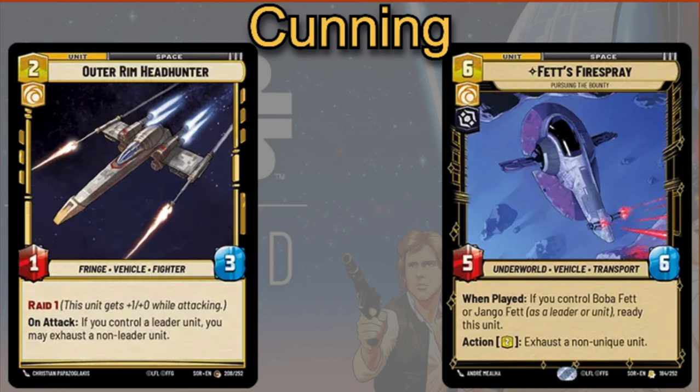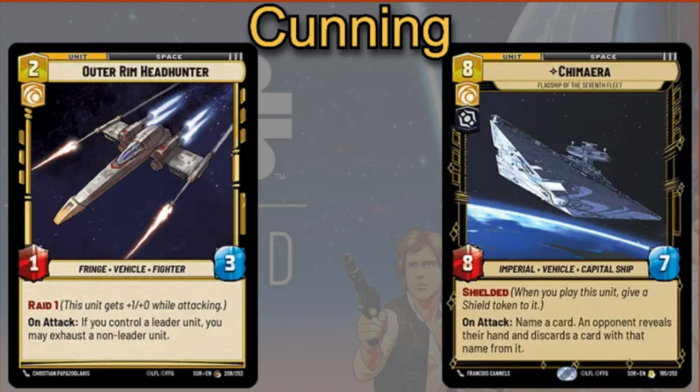You can also play the Outer Rim Headhunter — two cost, one-three, Raid one. On attack, if you control a leader unit, you may exhaust a non-leader unit, fitting into that theme of exhausting out your opponent's units.